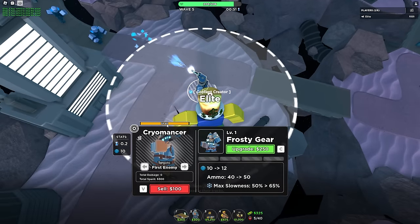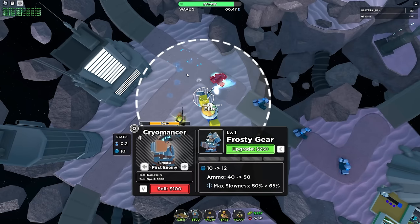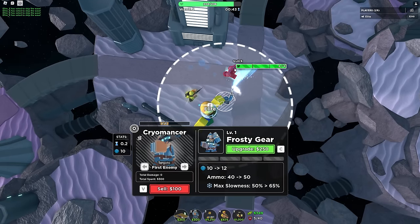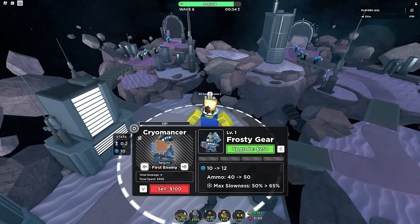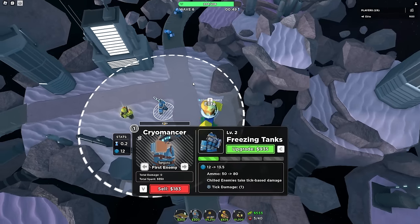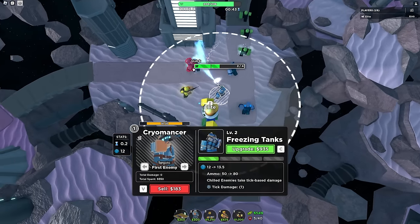It has 40 charge and I notice it very, very slightly slowing down the quicks. Max loan is 50 and it shot for quite a while but did not slow down those quicks. Let me upgrade Frosty Gear to make it better at slowing. Let's see what happens when the charge runs out — it just reloads. Now that's a lot better!